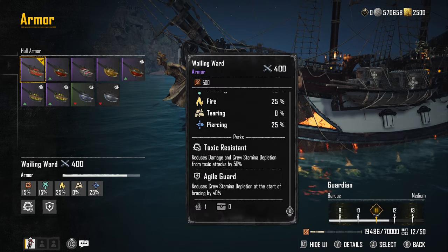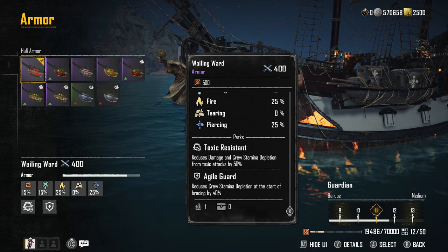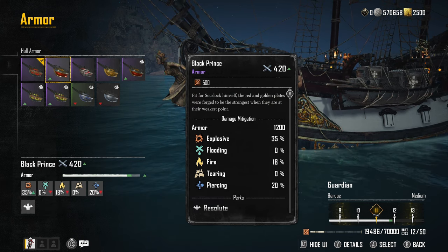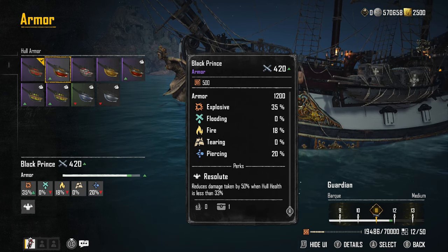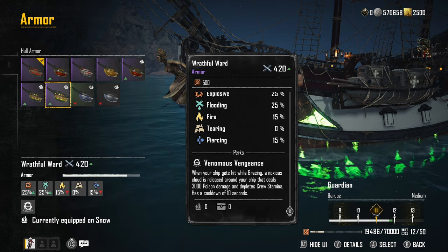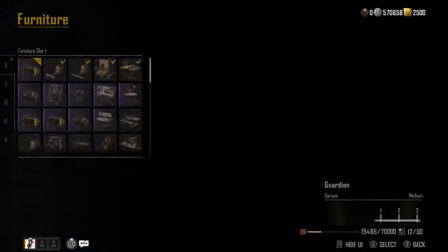We're using the Wailing Ward — the one you get from the Smuggler's Pass that I said to do first — because this significantly improves your defense against the toxic attack that some of those Fleet of Pestilence guys have. Highly, highly recommend. If you don't have that yet, Black Prince is always a good option, available from the Bartender by the Helm. And Wraithful War is also a new item you can buy from the Bartender by the Helm.